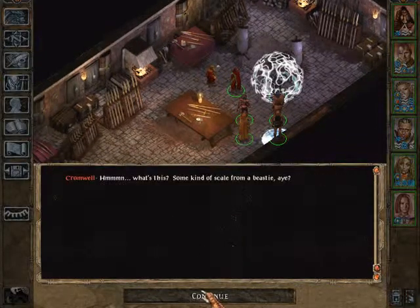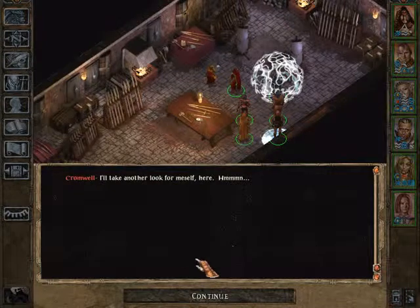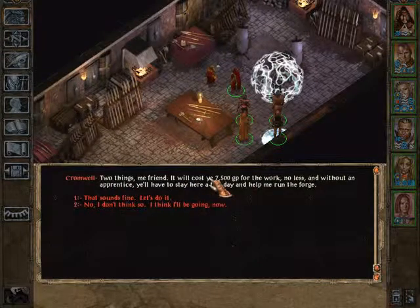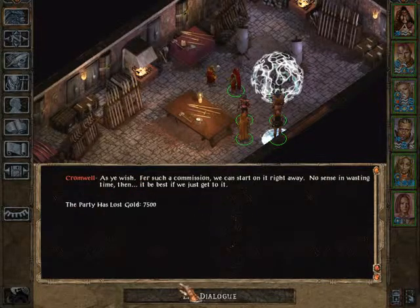Cromwell examines yet another item: 'What is that? Gith craftsmanship? I haven't seen this in over a century. You have the hilt and blade of a warble silver sword. If you're willing to risk the wrath of the Gith, I'm willing to put it back together for you. And, as you should have known by now, it costs 7,500 gold.'